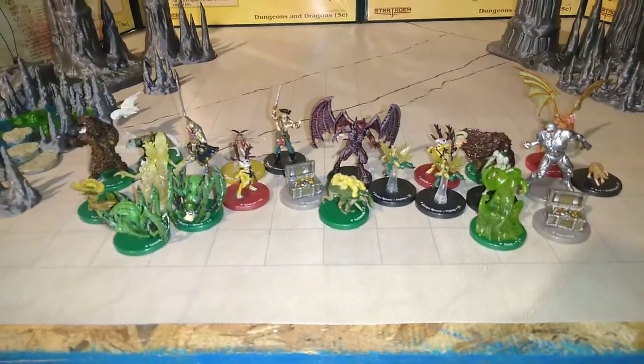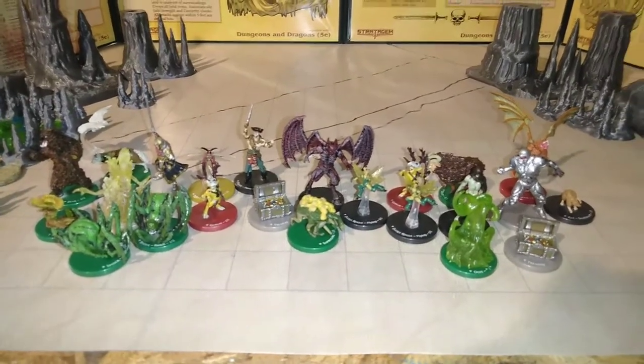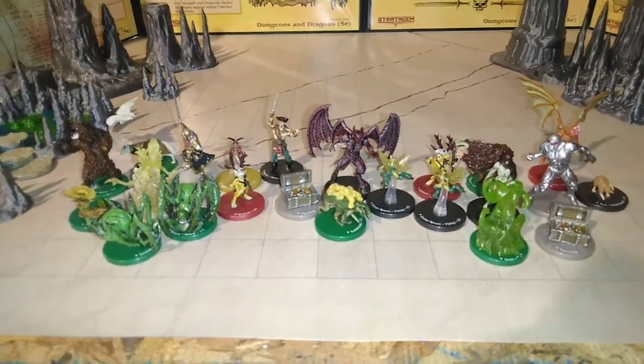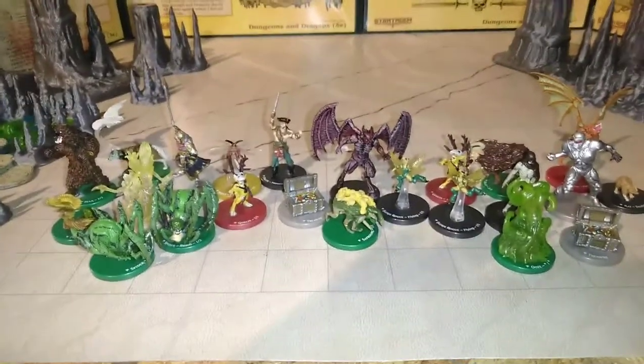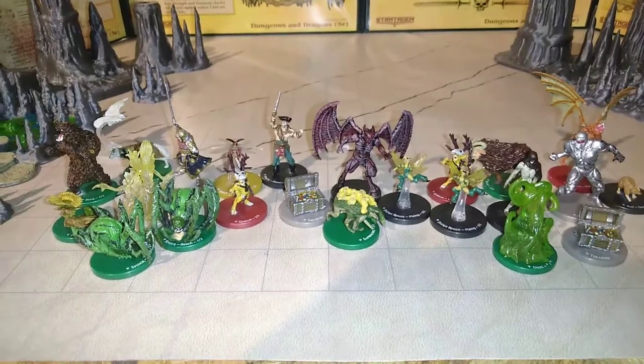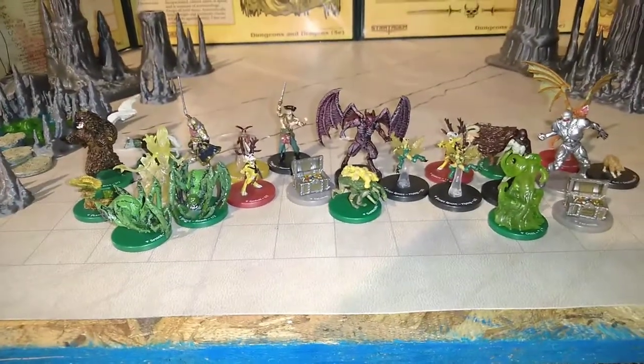But in the end, we got this nice little set. We got a good saproling, some goblins, a beast, a demon, a dragon which is always good, an ooze which is always useful, and a few good useful pieces for PCs and NPCs. That's all we got here for today, guys — maybe I'll open another one of these in the future.